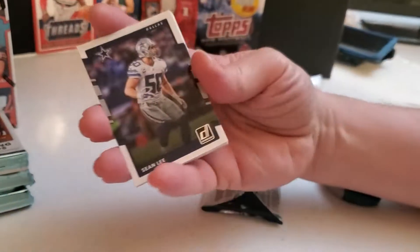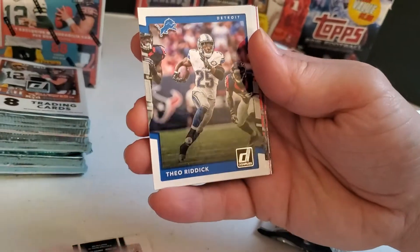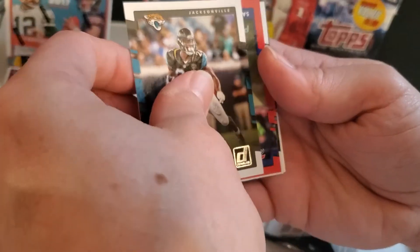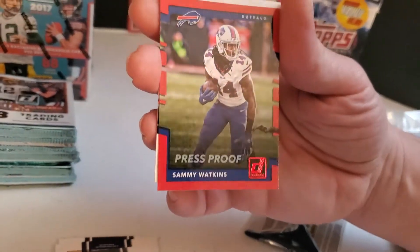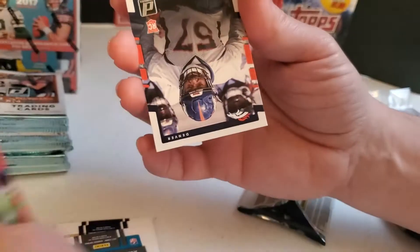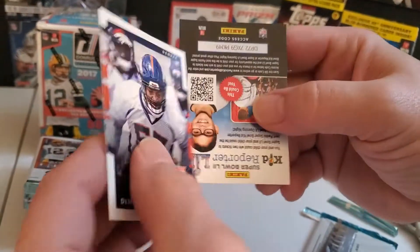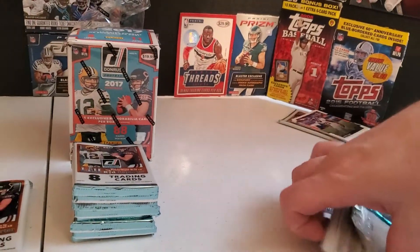A little thicker pack but it's got a fake card in the back. Sean Lee. Fletcher Cox. Duke Johnson. Marshall Falk. And we have our first press proof — Sammy Watkins. It might be numbered. No, it's not. We'll put it off to the side, but at least it's something. Demarcus Walker is our rookie in the pack.